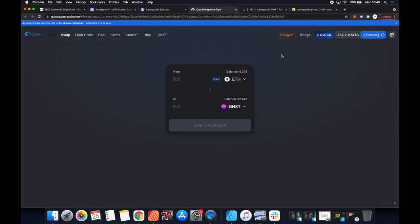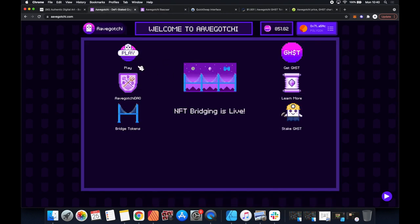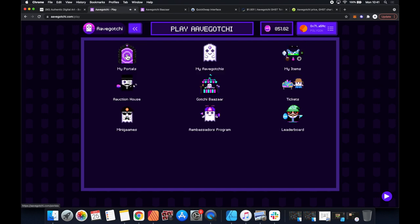We've now got our little transactions pending and we're going to be needing this GHST coin to play this Aavegotchi game. I'm going to be honest with you guys - oh look, that is very quick, it all pumped in very very quickly, 851. I'm going to be honest: I do not know how to play this game and this is me learning. There are other videos with a more detailed or structured approach but this is literally me just figuring out what on earth is going on.